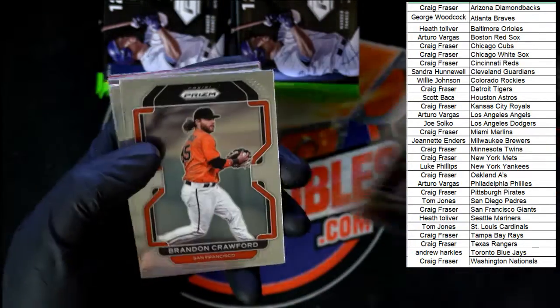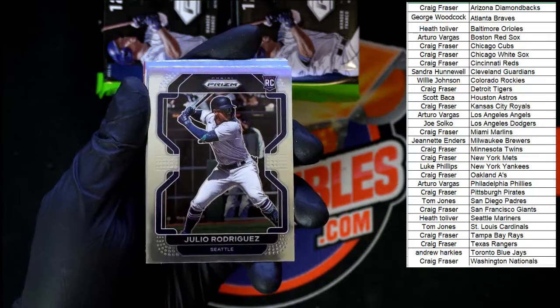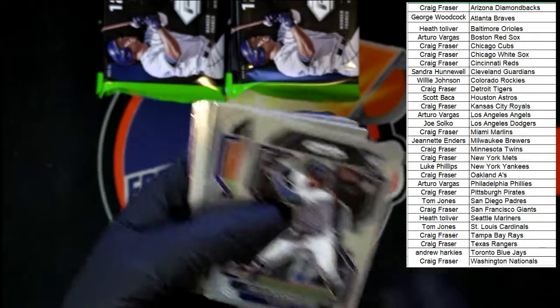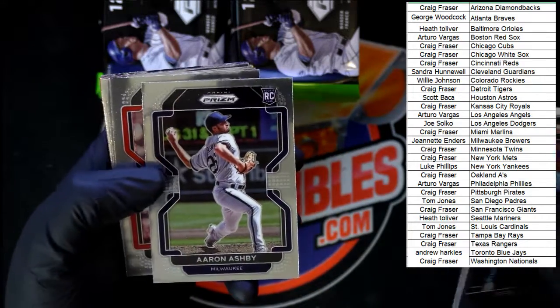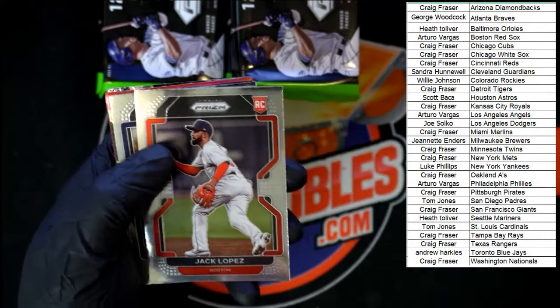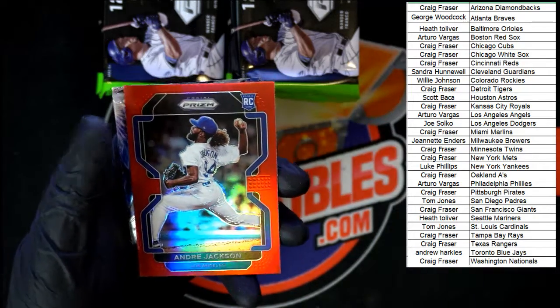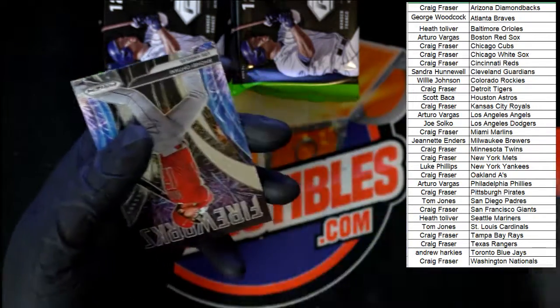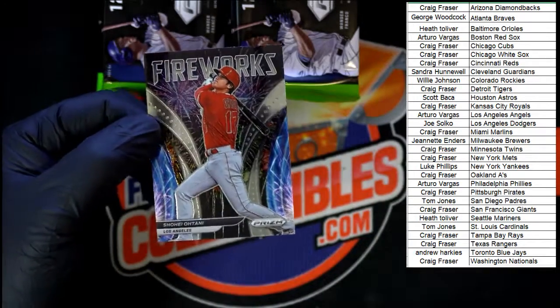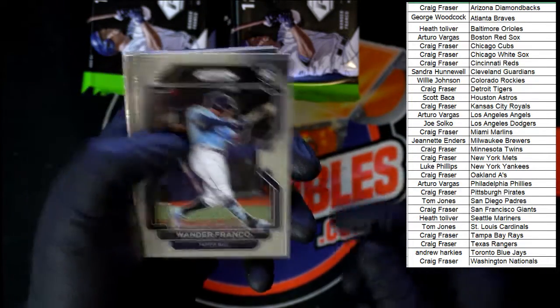Starting off with de Grom for New York Mets, Crawford for the Giants, Julio Rodriguez for the Mariners — there you go, that's your rookie right there. Going to Heath T, congratulations! Joe Barlow going to Texas, Aaron Ashby from Milwaukee, Syndergaard for Los Angeles. Welker for the Rockies. Lopez for the Red Sox. Kirby Puckett going to Minnesota. Javier Baez going to Detroit Tigers. Andre Jackson red prism rookie going to the Dodgers. Ohtani fireworks — very, very nice, going to the Angels.